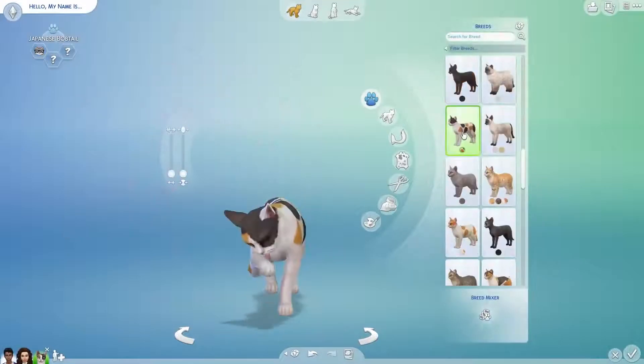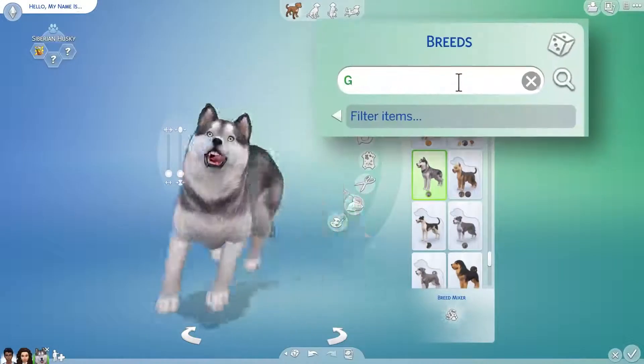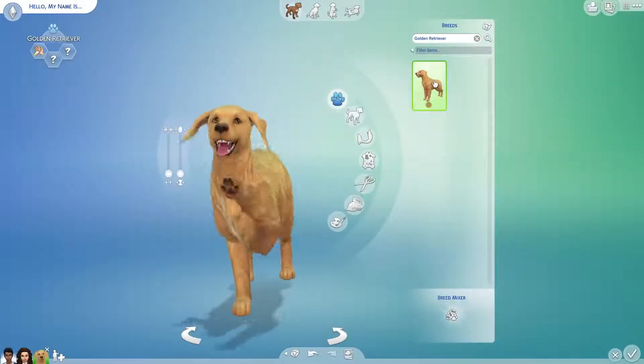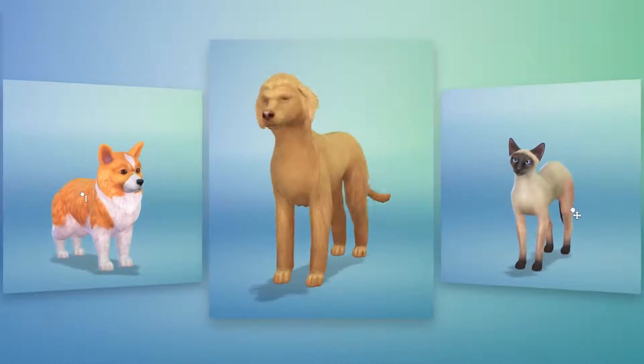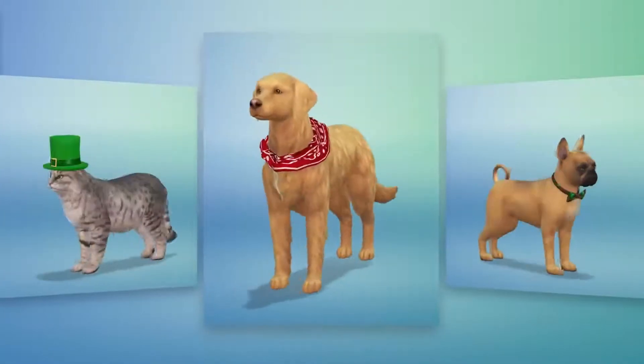Start by choosing a cat or dog — small dog, big dog. A quick search: Golden Retriever. You can choose a tail, change their coats, patterns, fur length, and more. And for the first time ever, you can dress up your pets in the height of fashion and tasteful accessories.